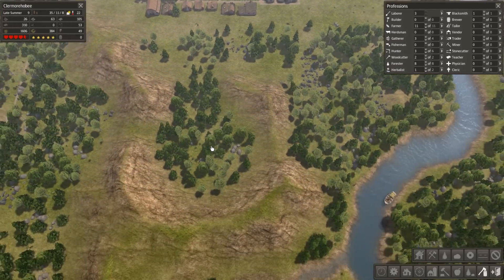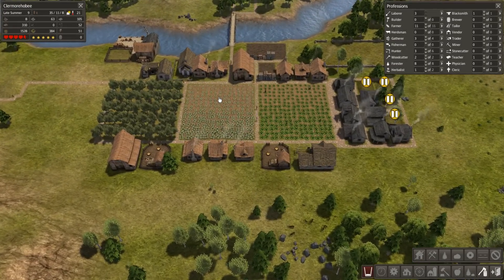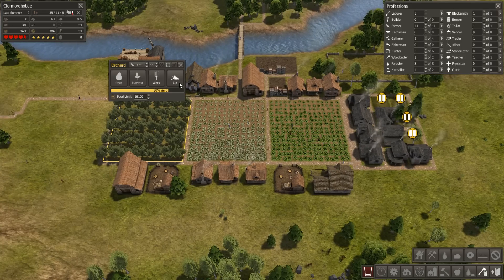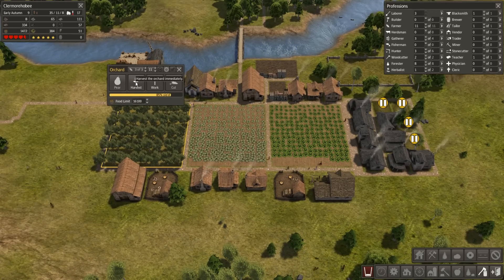I'm doing pretty well at maintaining a fairly high level of resources total. Logs are doing decently. Firewood is definitely on the rise. It's late summer, so they are actually harvesting as they go. I did see that big drop there - apparently they harvested some peaches.